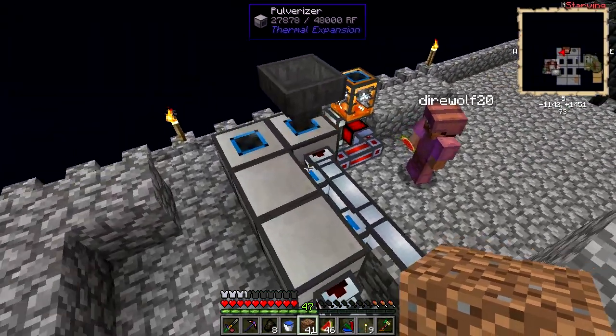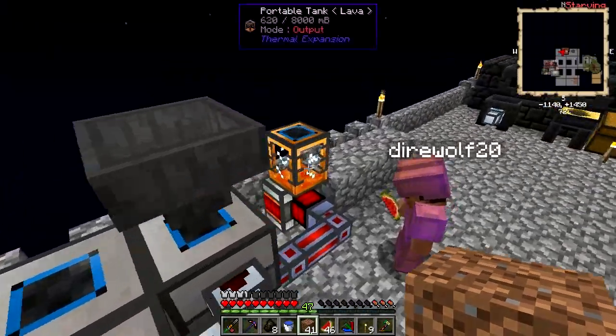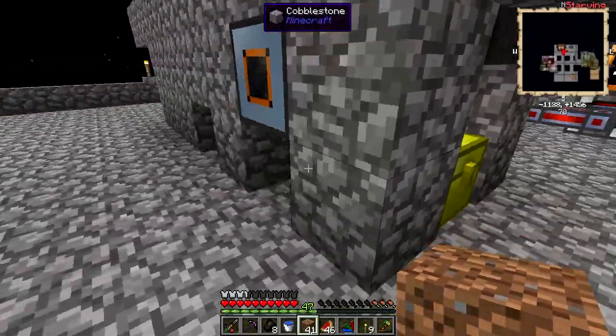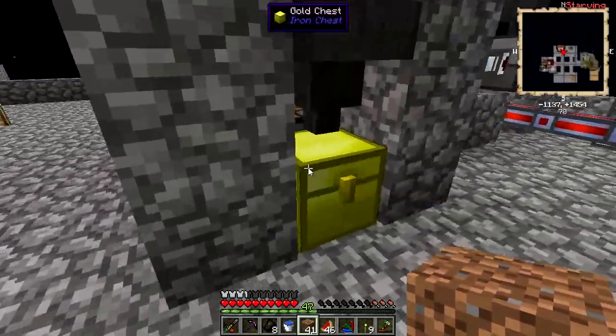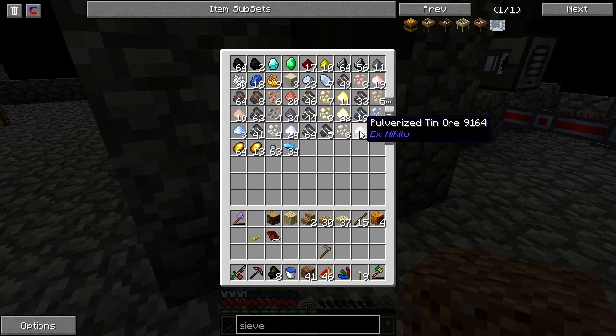This pulverizer is not running at full speed, because two things. One, our magmatic dynamo ran out of lava, and two, I've got multiple machines running at the moment. So both of those things tend to present a problem to our setup as it is right now. We upgraded from a chest to a gold chest. Yeah, we needed to. That is a lot of lovely-looking ore in there. We've got some good stuff coming in.